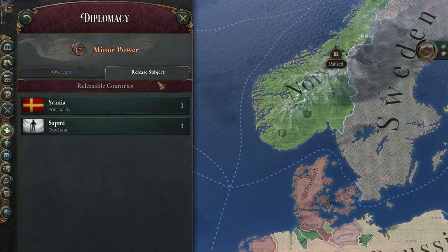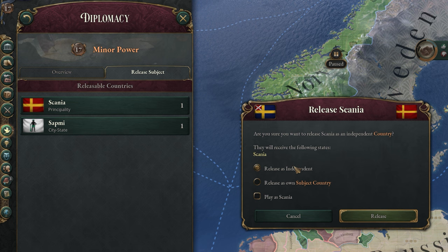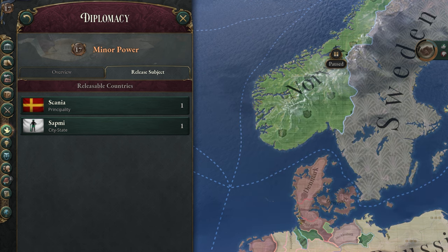On the release subject tab, you can release any subjects or countries you have fully under your control, allowing them to become an independent country or drop down to a subject if they are an integrated state. You can also choose to play as any country you release, but I'd only do this if you're very experienced and looking for a challenge.